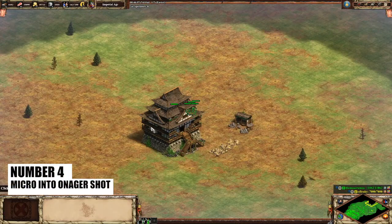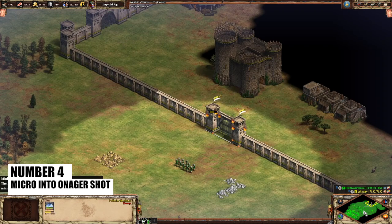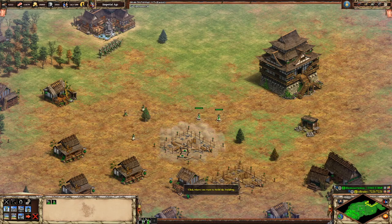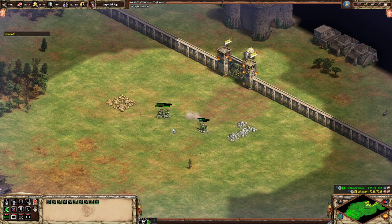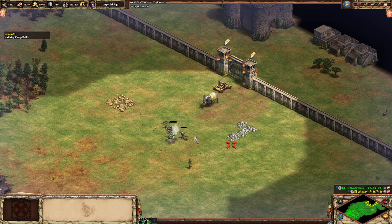Number 4 has been around for a while but it always sucks — micro'ing straight into an onager shot. Not all of us have the APM of a Korean Brood Wars player, so using your precious clicks to micro away from an onager always feels good, except when you accidentally end up splitting directly into enemy onager target fire. Then it sucks and it was useless.